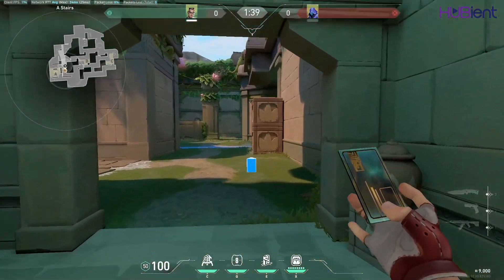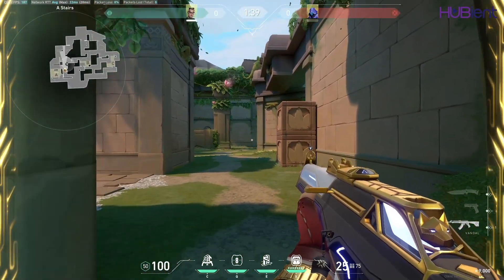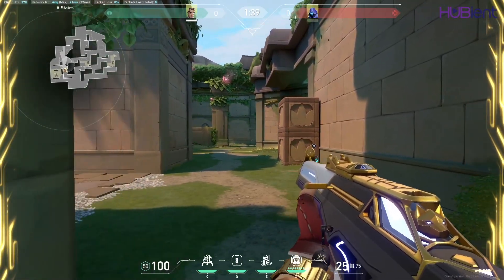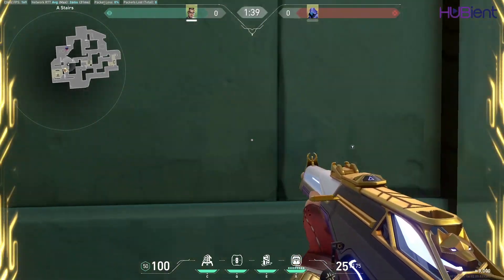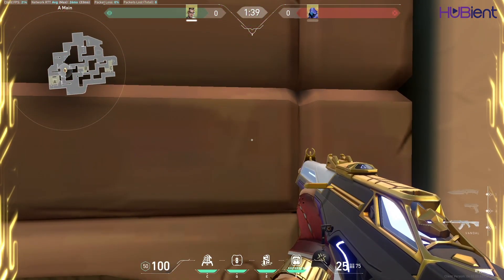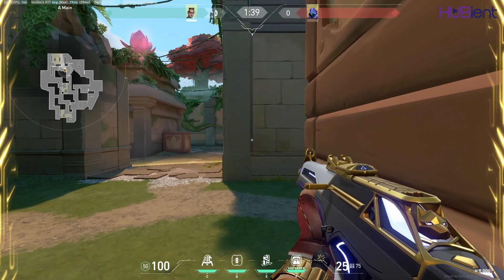Let's go to Lotus with a Chamber outplay. Before the barriers go down, place your teleporter behind this box. Chill over here and wait until the enemies peek. Make some shots and teleport. From the enemy's view, they might think that you TP'd inside the site. But in fact, you're behind this box. So when they push through, easy kills for you.